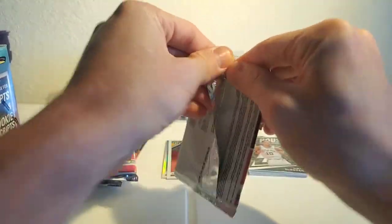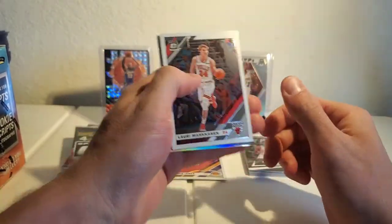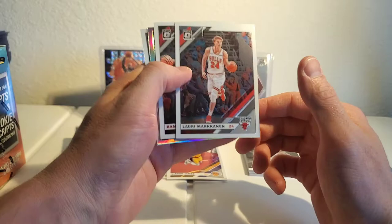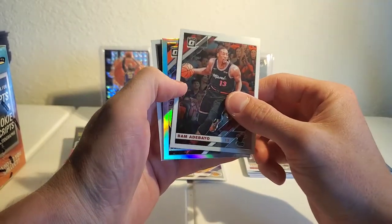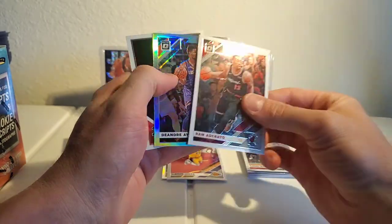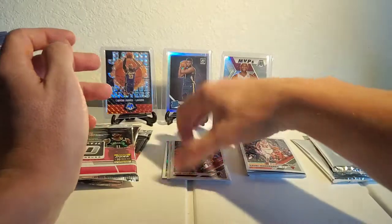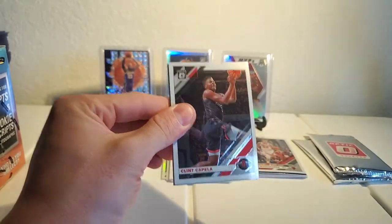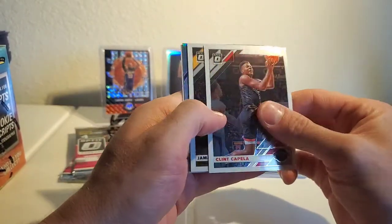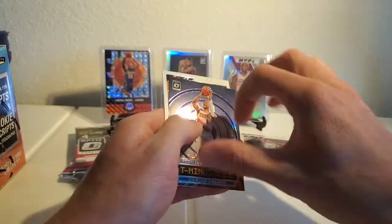I have a ton of this Optic stuff — I think I have 19 boxes. I had some pretty good luck at Walmart this week. Bam Adebayo second year — I'll take that. DeAndre Ayton silver second year — take those for sure. Bam Adebayo is gonna be another guy I probably make a video on for part two of 'who I'm collecting.' Jamal Murray, Dame, and Tristan Thompson.